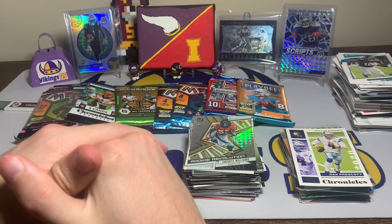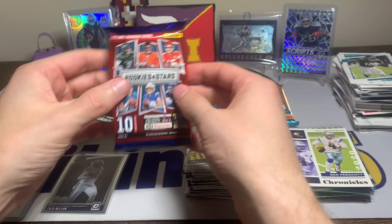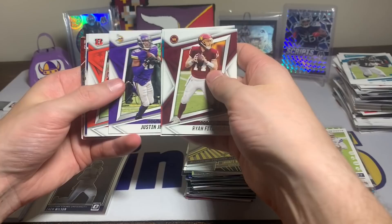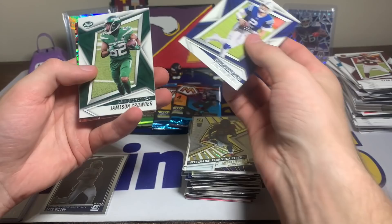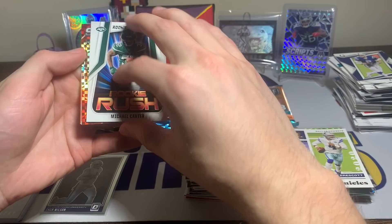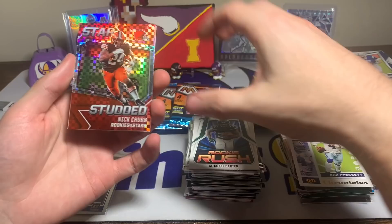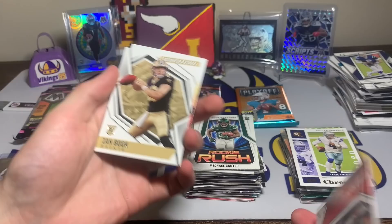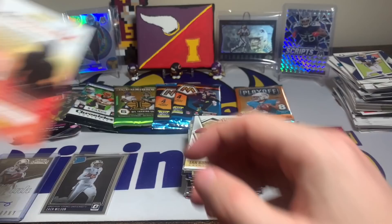Let's open Rookies and Stars: Ryan Fitzmagic, DJ Shark Jr., Mike Davis, Justin Jefferson, Joe Mixon, Carson Wentz, Jameson Crowder, Michael Carter with the rookie rush. Then it's Nick Chubb star-studded with the red plaid — very nice looking shine — cool card. And an Ian Book rookie quarterback right behind him.